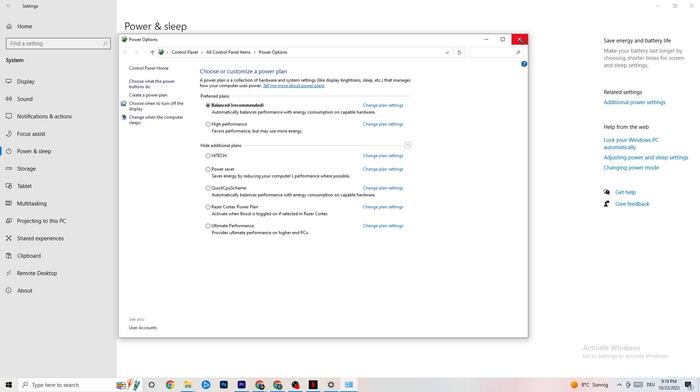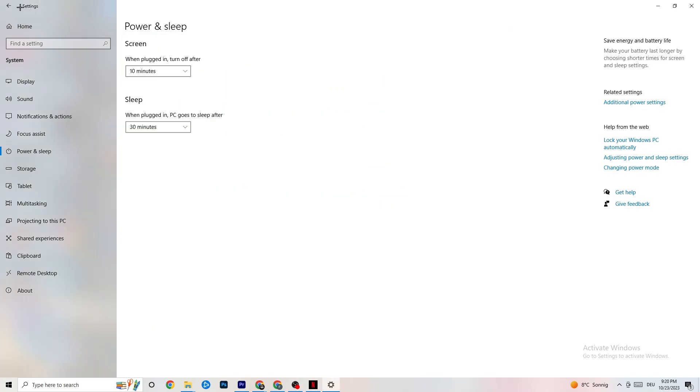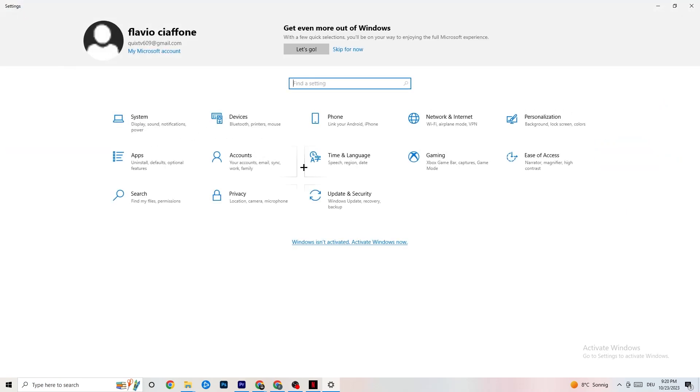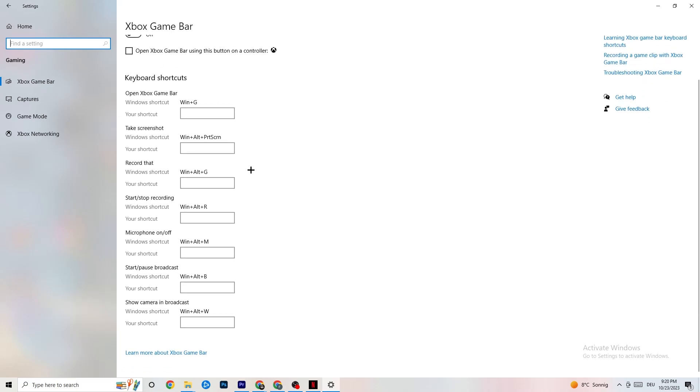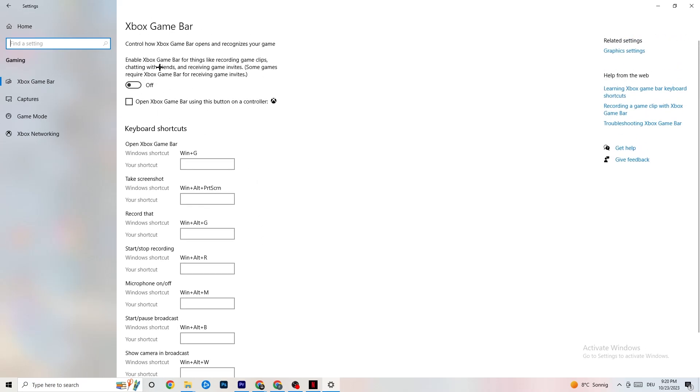Next, go to the top left corner of the screen, hit Settings, go back once, and click on Gaming. Once you're in Gaming, you'll see the Xbox Game Bar. I've turned this off and I also want you to turn it off, because the Xbox Game Bar will suck a lot of performance. If it's running in the background all the time, it will cause your game to freeze — especially on lower-end PCs — and cause FPS drops.